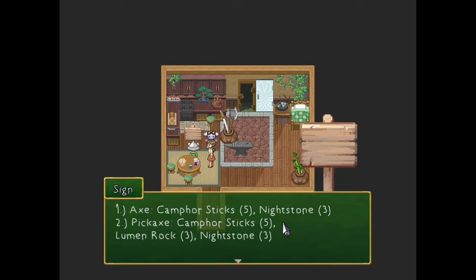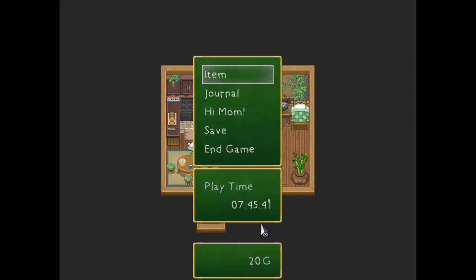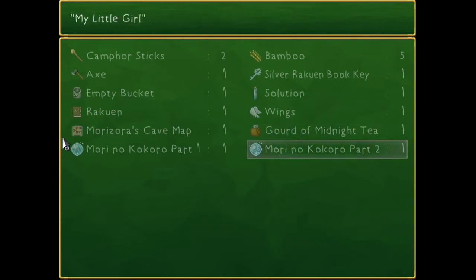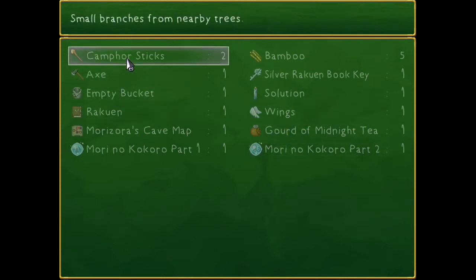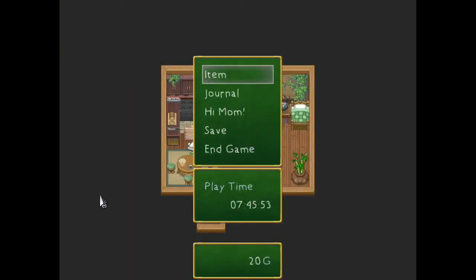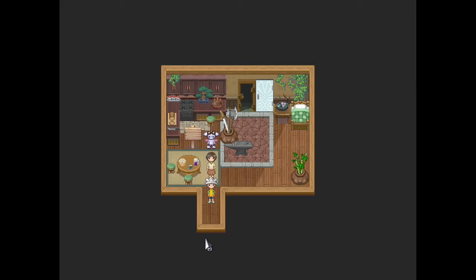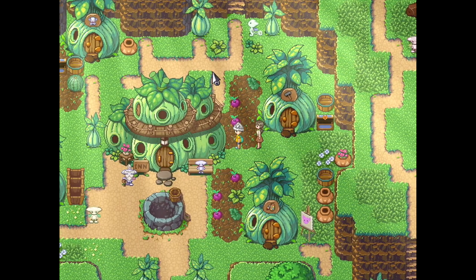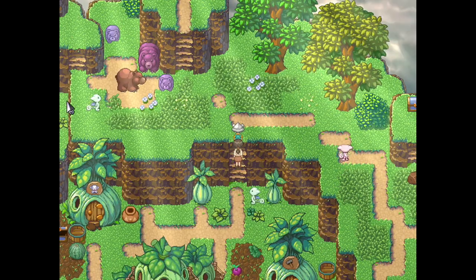So we need five camphor sticks, three lumen rocks, and three nightstone. Post-it notes — I have them. Please excuse me while I get them out like a true professional. Okay, we're good, I got it written down now. Do we have any of those items already? No — oh, we have camphor sticks, we have two small branches from nearby trees. It sounds like a fetch quest, so let me do the fetching of the quest and meet back up with you guys when we have everything.